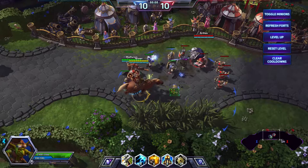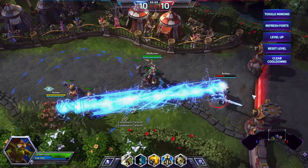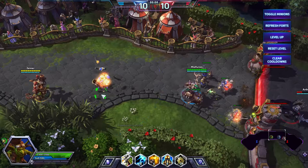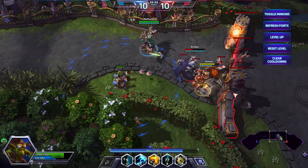The basic abilities on Gazlowe are: we have the Rocket Turret — create a turret that shoots at nearby enemies. We've got the Death Lazor — charge and shoot a laser, damage and range increases the longer it is charged. Explodium Charge — throw a timed bomb which stuns and damages enemies in an area. And the Combat Trait: Salvager — turrets and enemy structures drop scrap, collect to restore mana and reduce cooldowns, activate to dismantle a turret turning it into scrap.